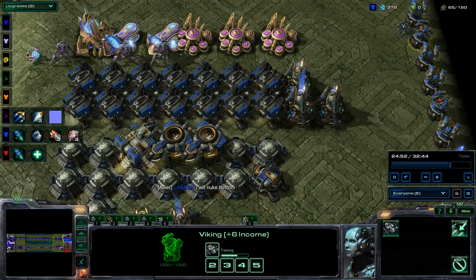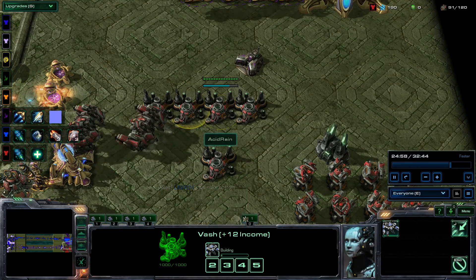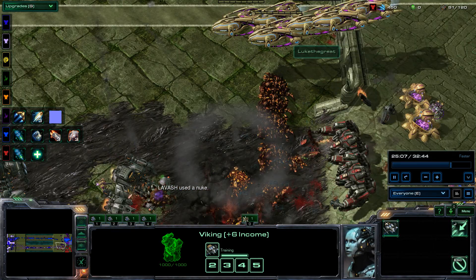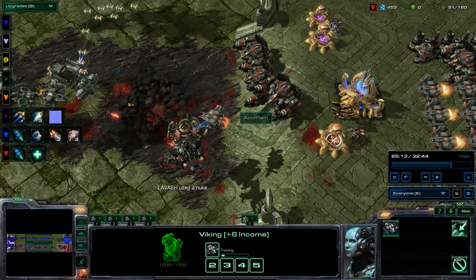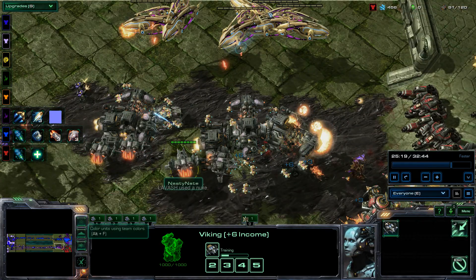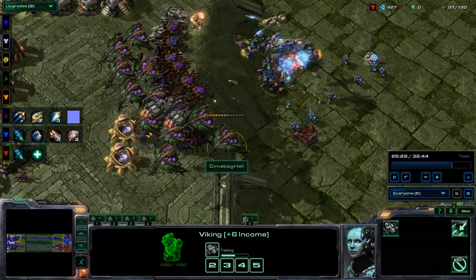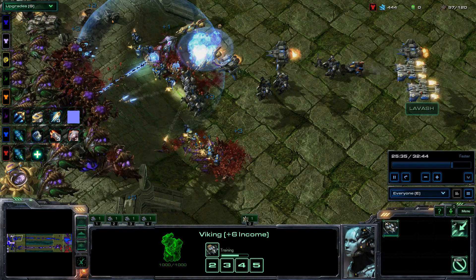While Luke works on upgrades, I'm going more Marauders and Vikings. On the bottom, Thors come through with Vikings. I loop the whole army of Battlecruisers, giving us a chance to regroup. One, two, three, four, five, six Carriers coming from above; Thors from the center; and nine, ten, eleven, twelve Vikings from the bottom — a large cone surround attack. On top, more Corruptors and Broodlords appear, and we're still unable to pass that line, but they can't push forward either.